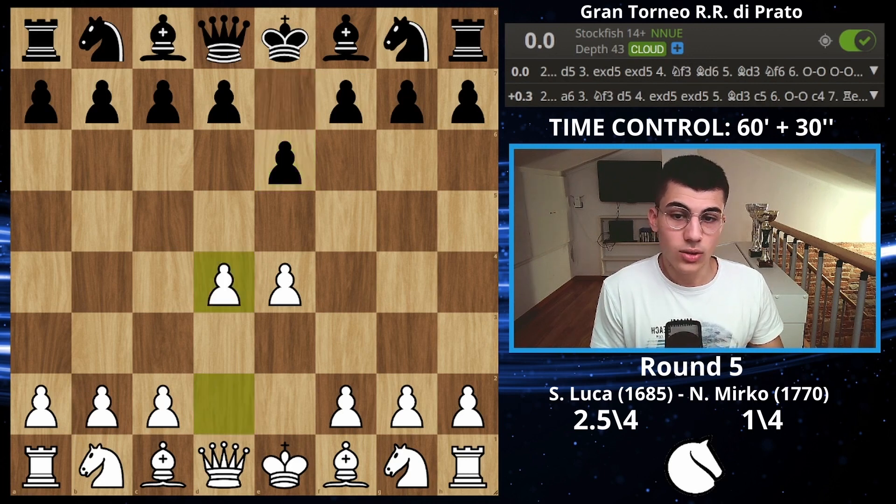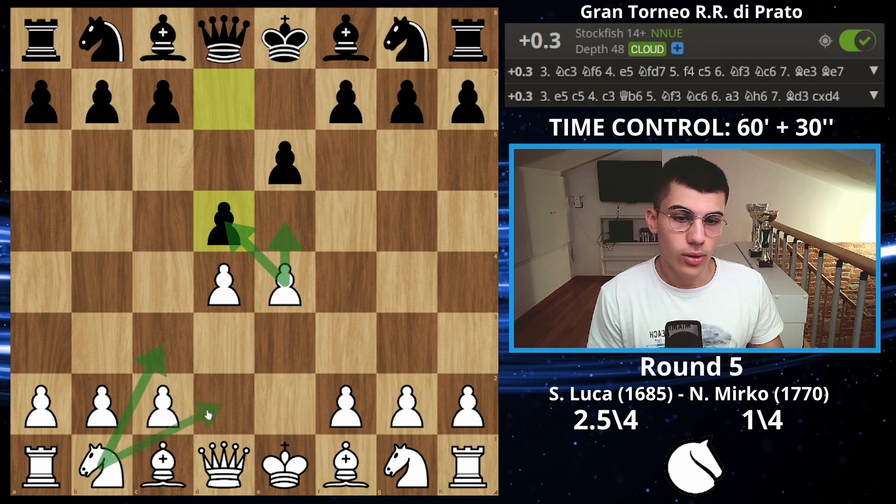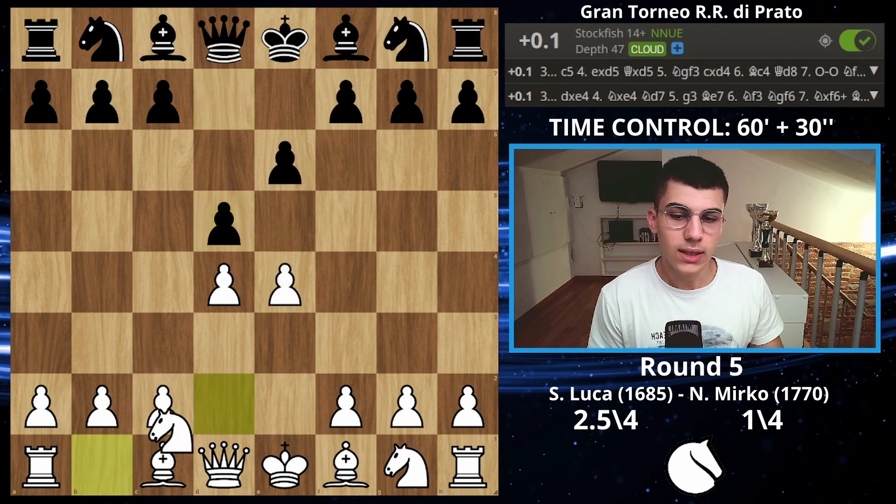I decided to play d4, which is the main line, and now d5. At this point you can take, push, play knight on c3, or knight on d2. I decided to play knight on d2, which is the Tarrasch.